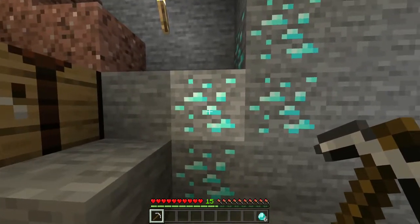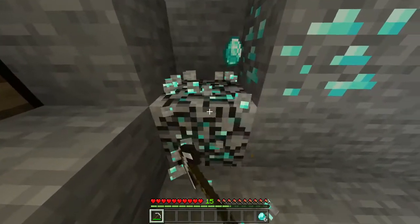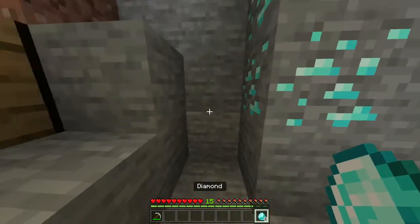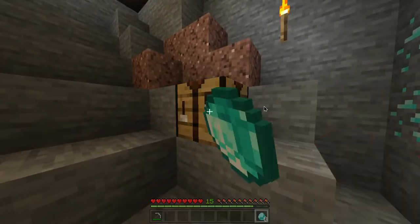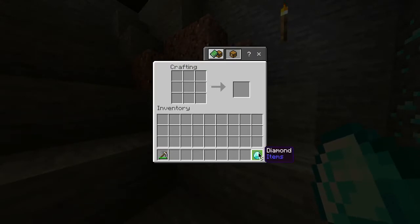The next thing you want to do with your pickaxe is mine out eight diamond ore, which should give you eight diamonds in return. You then want to head into your crafting table where you can start making your chest plate.